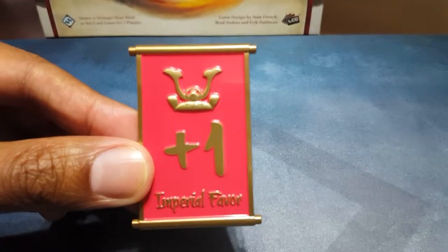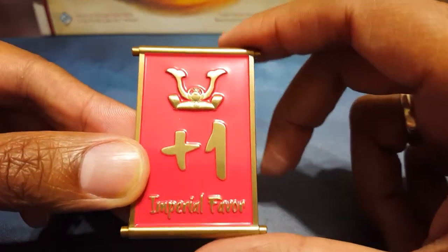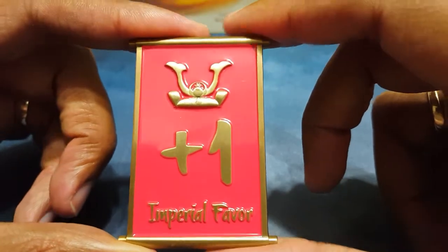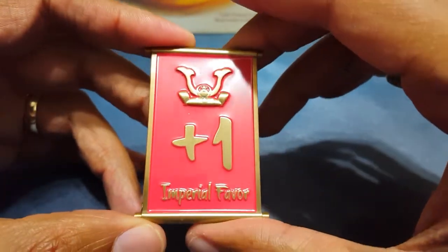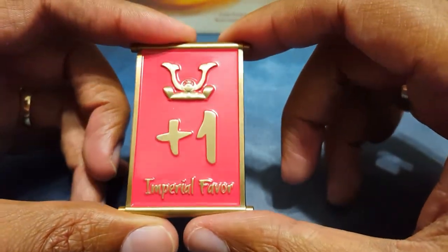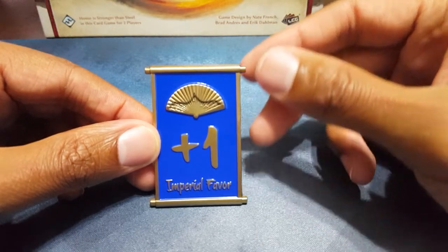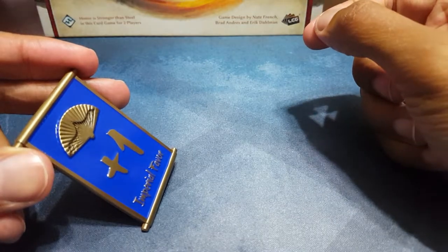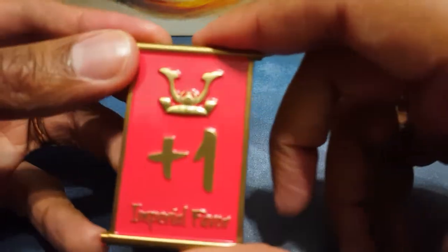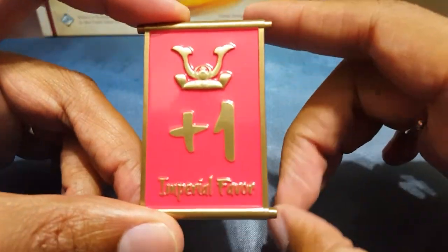It has a nice sound just hitting the mat. The plus one is a little bigger than I would like — I would actually prefer the helmet and the fan on the opposite side to have been a little bigger, and the plus one to be a bit smaller. My other small complaint is that this looks so nice as a scroll or almost like a banner — I would have loved a little stand for it so both players can see it. The only issue is that with a stand you'd have to put it sideways between the two players' mats, which might look odd. As is, it sits nicely flat and isn't much bigger than the original card representing the Imperial Favor.